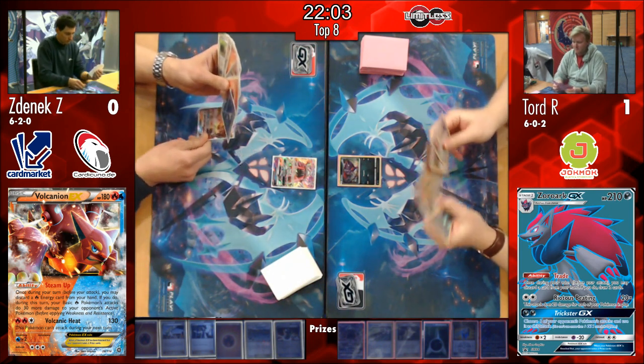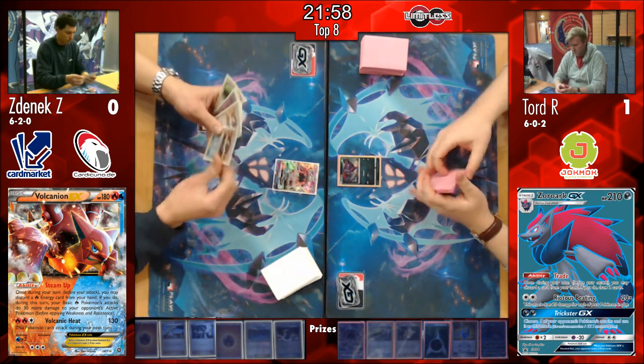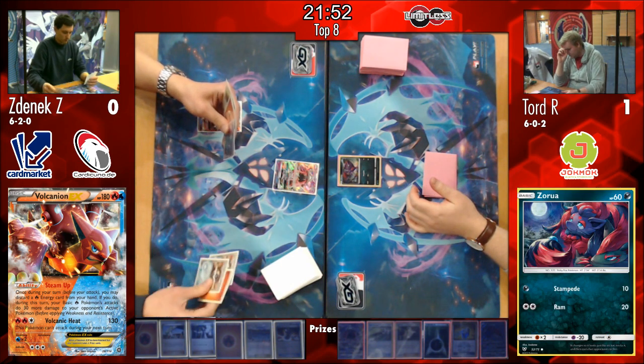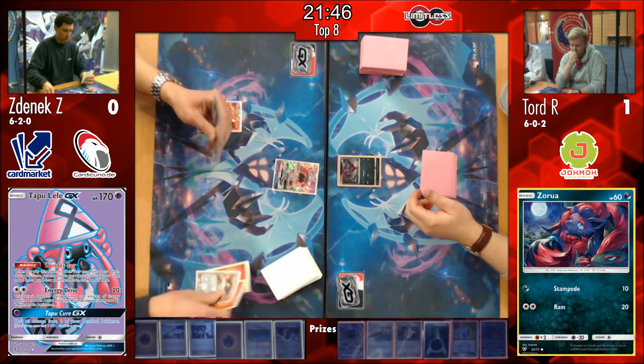It looks like Zenyak does actually start with the Lele here. The Acerola actually hitting his hand this time, so we might actually see that coming into play this game. And we see an Enhanced Hammer prized again for Zenyak - two energies as well. Not very nice for him. We saw that Enhanced Hammer come in handy right at the end there in the last game, with that Wimpod - almost a game-winning play for him there, taking away Tord's main win condition.